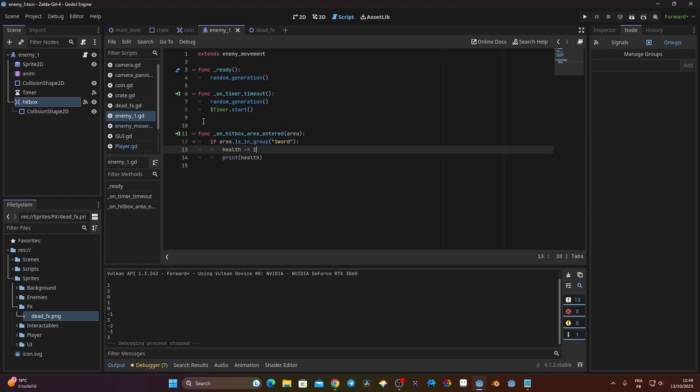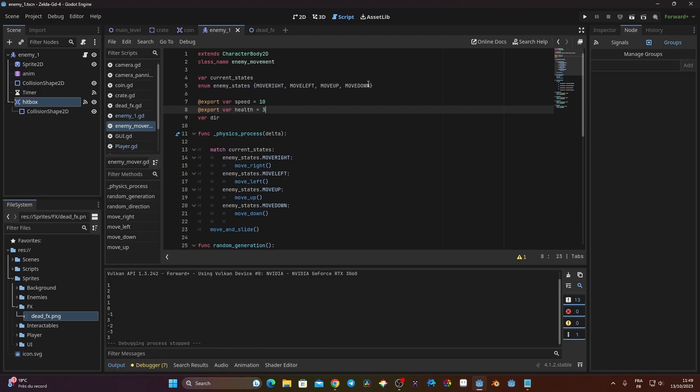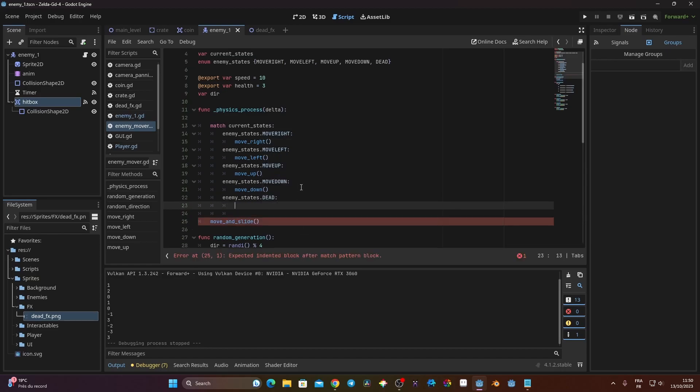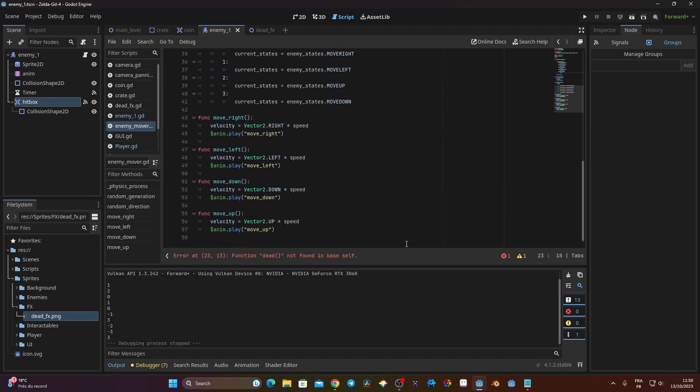Now we need to do something when HP reaches zero. I go back to the enemy movement script and in the enemy state enum I create a new state called DEAD in all caps. Then in the match statement for the state machine — if you don't have that, watch the video where we created the enemy — I add a case for EnemyState.DEAD and link it to a function called dead.